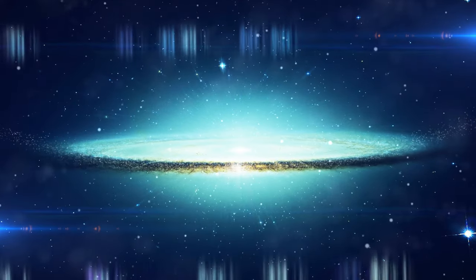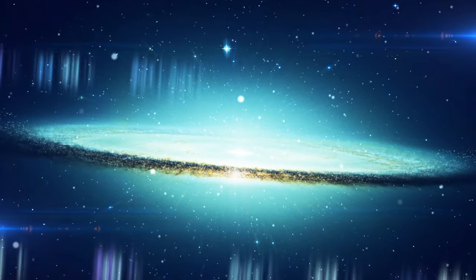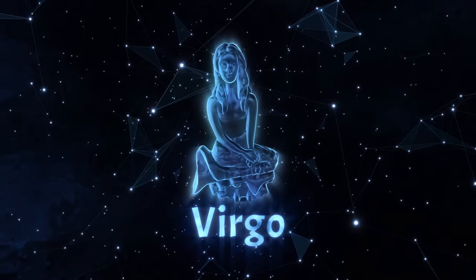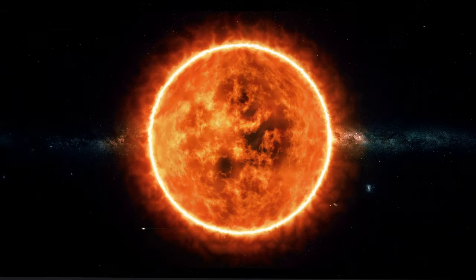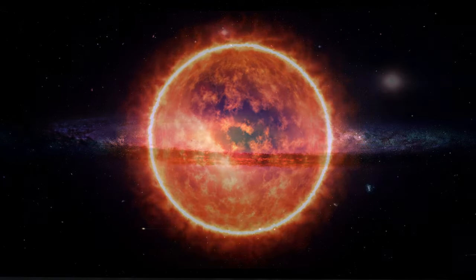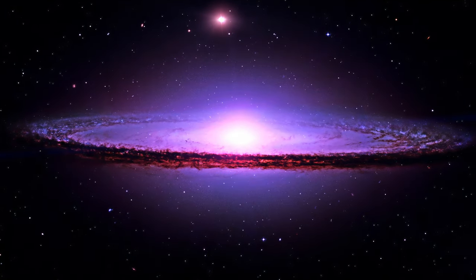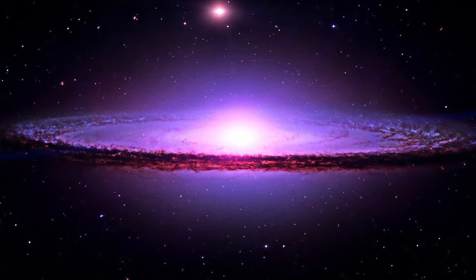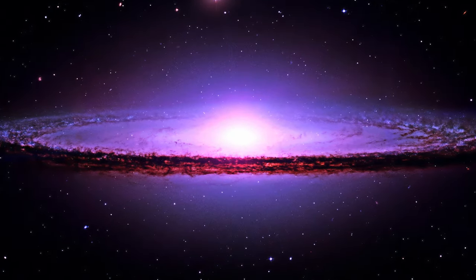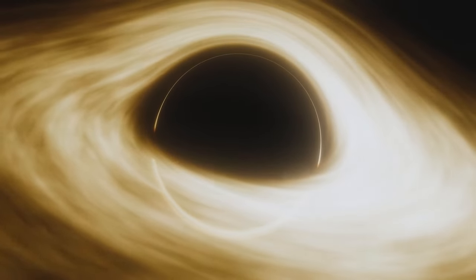Although the Sombrero Galaxy is not very hard to find because it's huge — 28 million light years away from us, in the constellation Virgo. Its mass equals 800 billion suns, making it one of the most massive galaxies in the Virgo Galaxy Cluster. It has a bulbous core surrounded by thick dust lanes that form the spirals, and a huge black hole in the center.